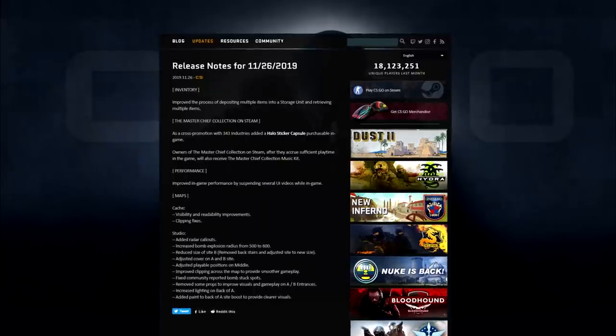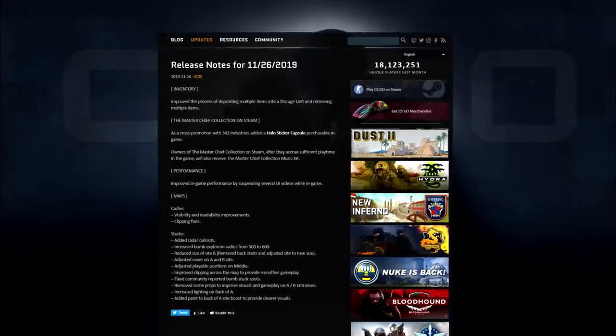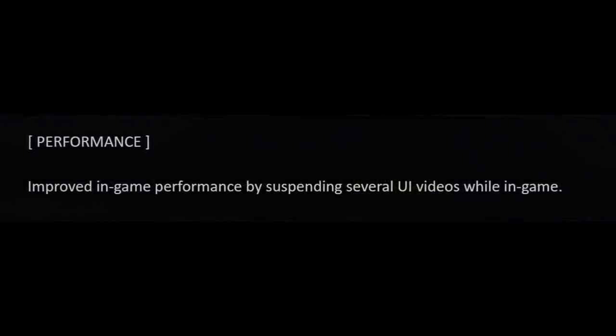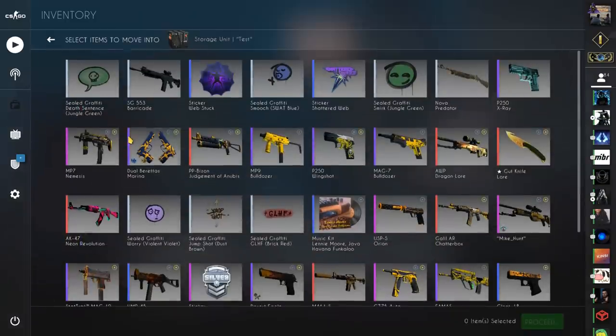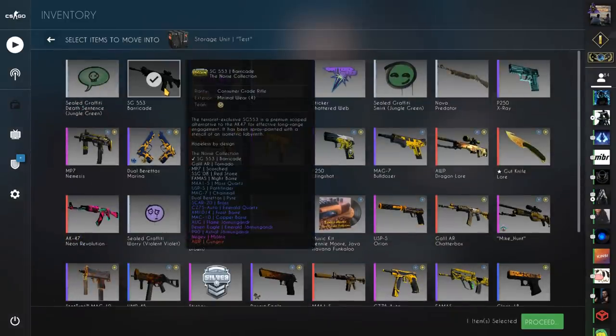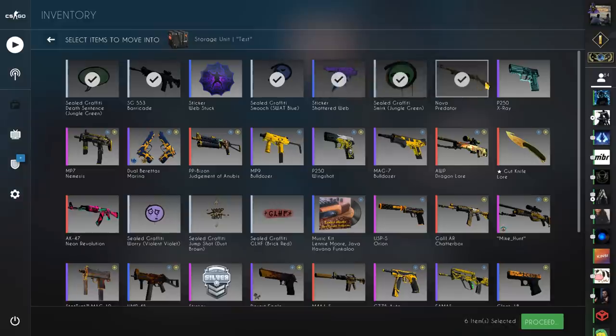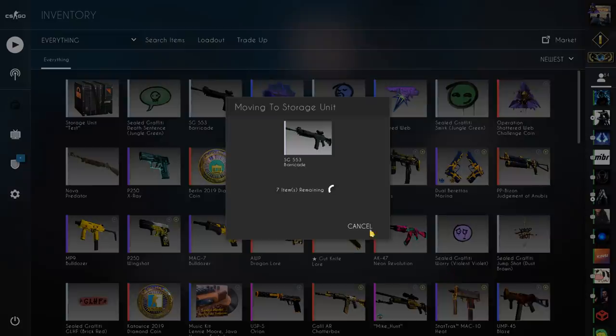So this update focuses on new stickers, an improvement for the storage units, map changes, and a certain FPS fix that I might have done a video about — just maybe, who knows. Starting with the improvement for storage units, more specifically the process of depositing multiple items into a storage unit. Retrieving multiple items should also be a lot easier, so this is how it looks right now.